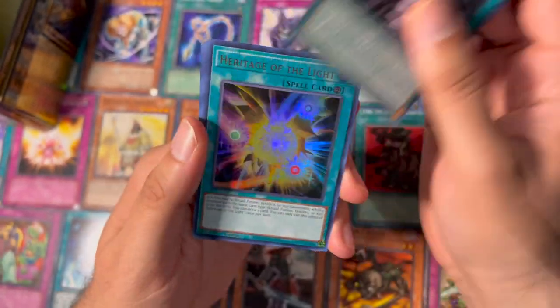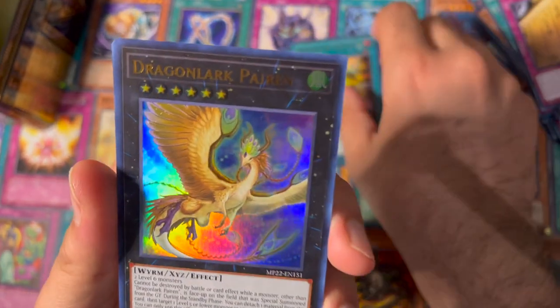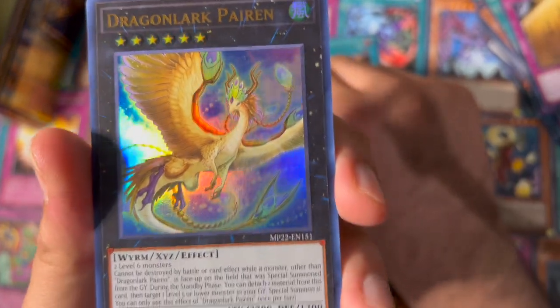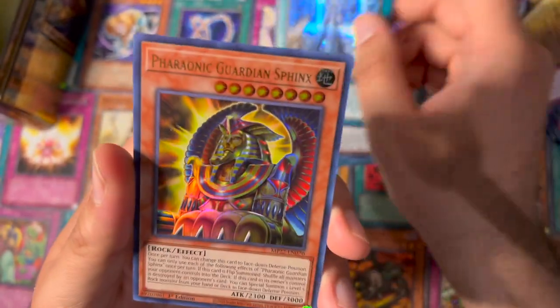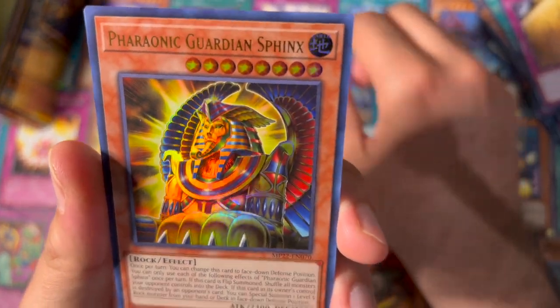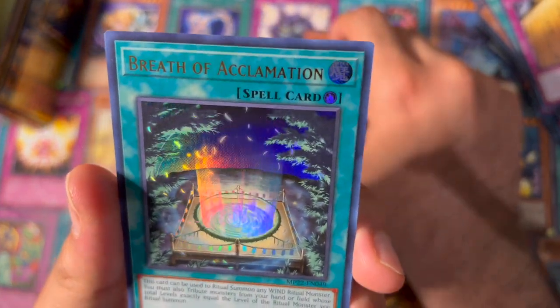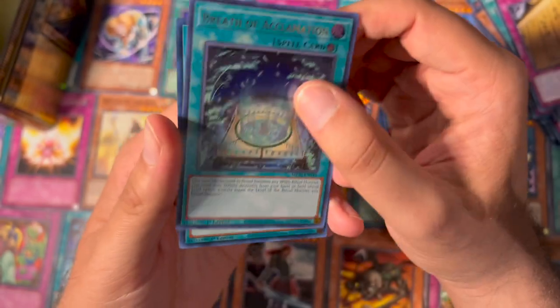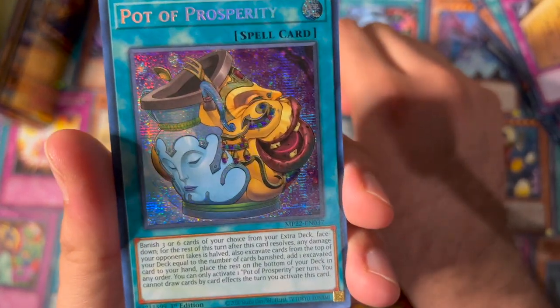Hidden Droplet, Heritage of the Light, Dragon Lark Paren, Dual Tower, Pharaonic Guardian Sphinx, Breath of Acclimation, and a Pot of Prosperity — that looks nice.